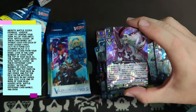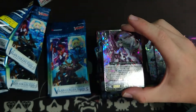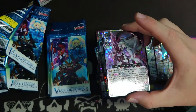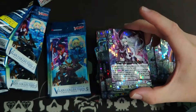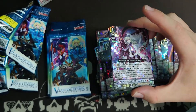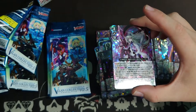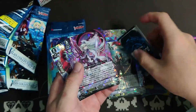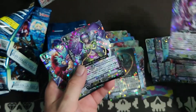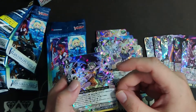So you can choose whatever you want to do with this card — you can lock all your bad cards and draw 3, or you can lock 1 and draw 1 and still have 2 boosters. It's actually pretty good — you can choose whatever you want to do with this card. That's our main Grade 3. Regalia support, Heal Guardian for Spike Brothers.